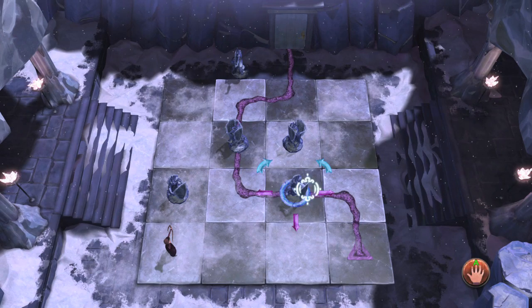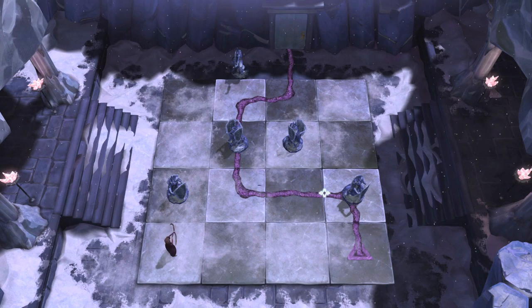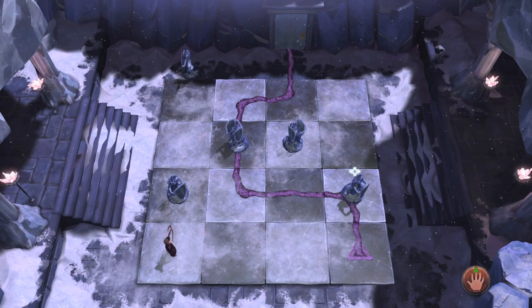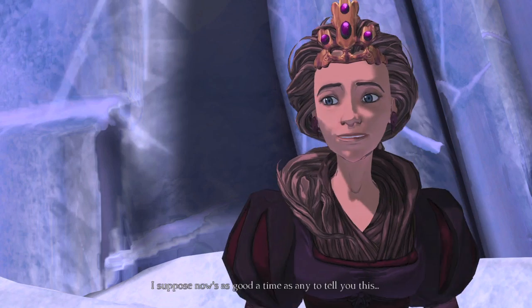You're going to have a bunch of little cutscenes with Van and Elise and Graham reminiscing on good times — just ignore them. What you want to do is focus on the actual gameplay. So turn three, you want to move the lower right-hand corner guard to the right. Turn four, move him forward. So the board should look a little something like this.